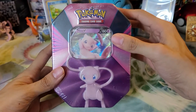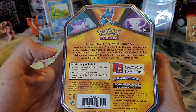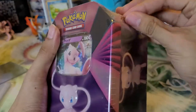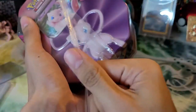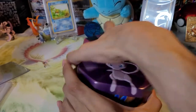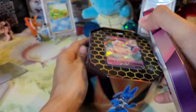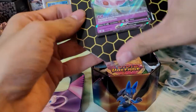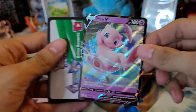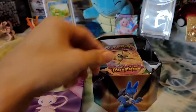Hey guys, welcome back to the channel. Going to open up a new V10 tin. This will be one of the V4 stands — the two options are Galarian Slowbro and Lucario, and I believe they actually came out in Europe first. I found this on Amazon with free shipping for about 25 bucks. I couldn't choose which one I got — it was a random one — so I got a random one. Not too bad, I'm not going to complain about that, I wouldn't mind either of them.